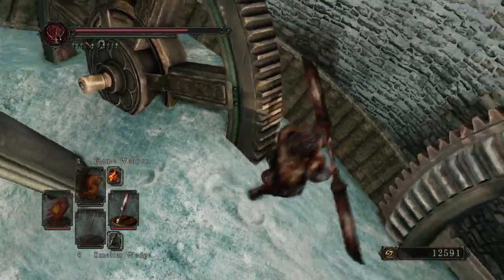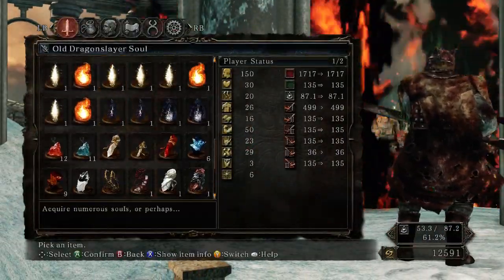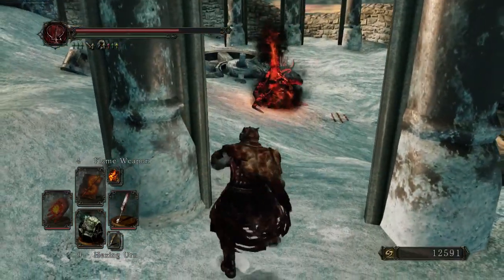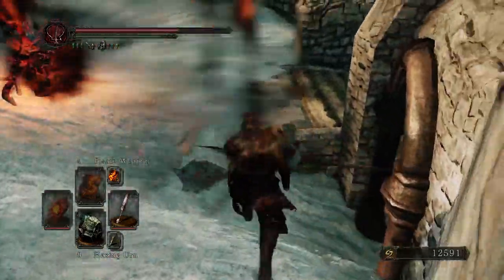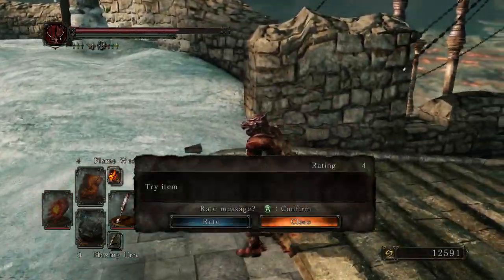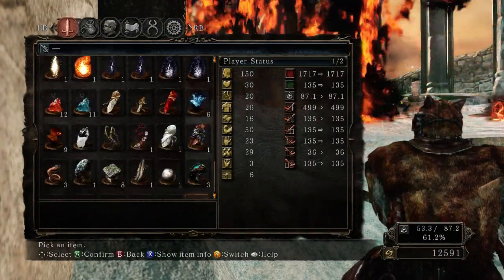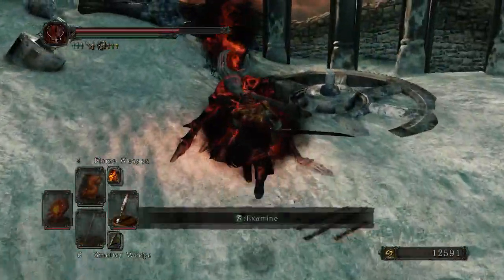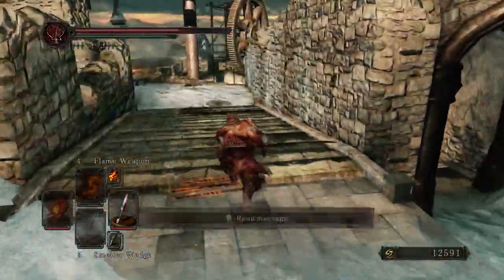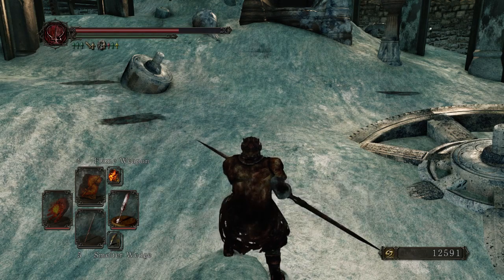Oh, here's some stairs. It could be that I need to use some sort of magic or environmental item to take it out. So let's see if we have anything I can throw. Nope. We're gonna have to come back to that. Oh! Yes, this is the way back as I was expecting it to be. Poor soul. Maybe I have to get up close before I can use the smelter wedge. Examine. Yes. Definitely use the smelter wedge. I'll likely have to get away from this. Okay, works for me. That was quick.